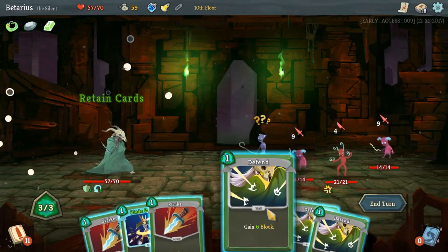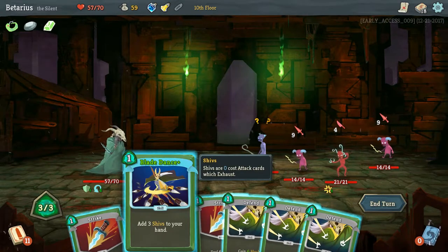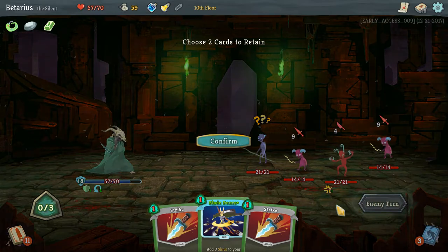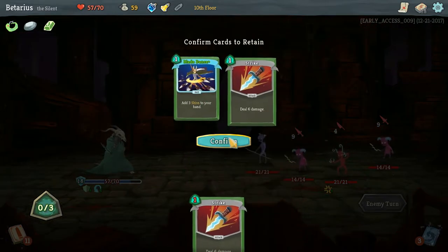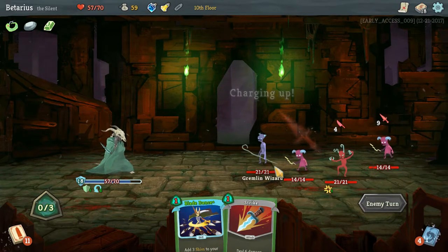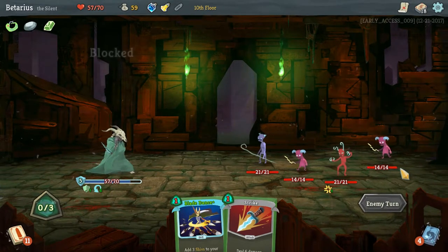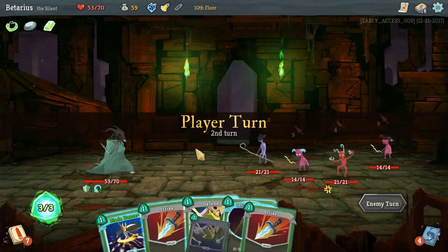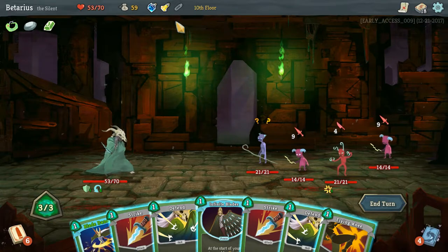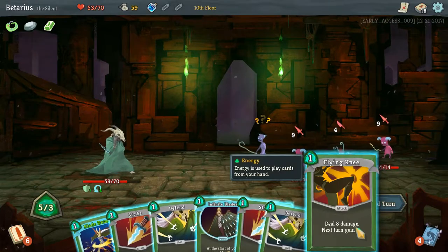Let's get some Well-Laid Plans going. Three Shivs to my hand — I wouldn't be able to kill anybody. I'm just gonna defend for as much as I possibly can and hold on to that in case the opportunity presents itself. I'm having a really rough run here. I'm gonna do something stupid because I can't stay on the defensive with this many enemies.